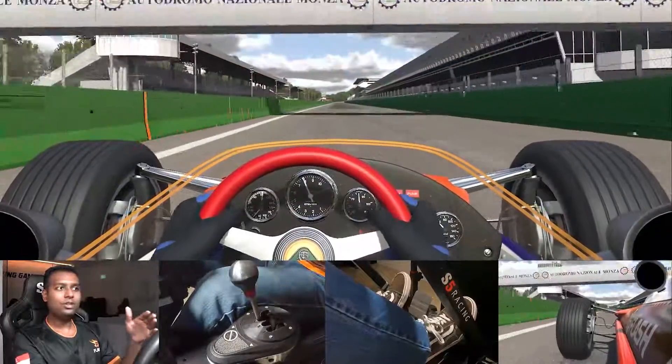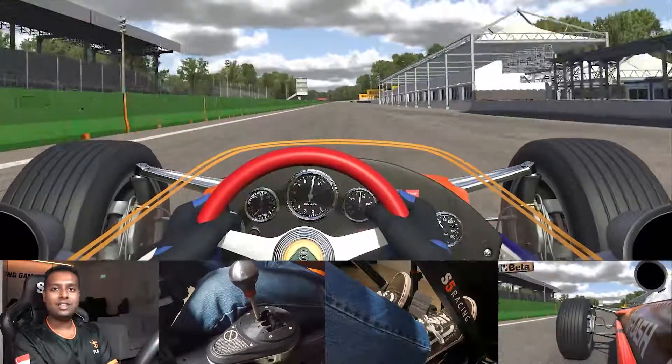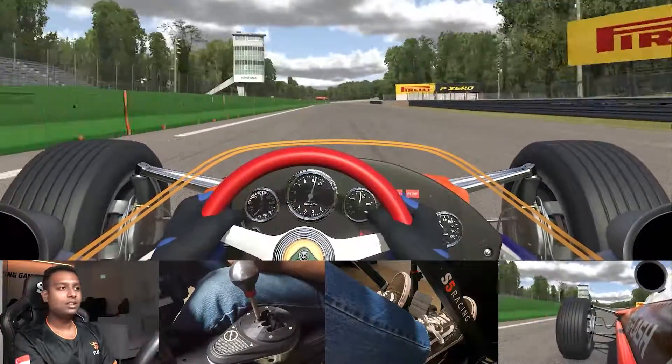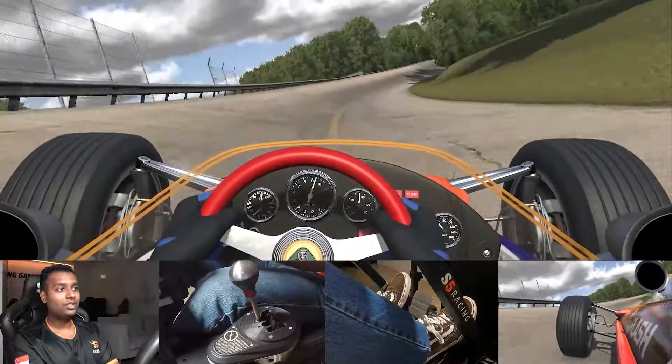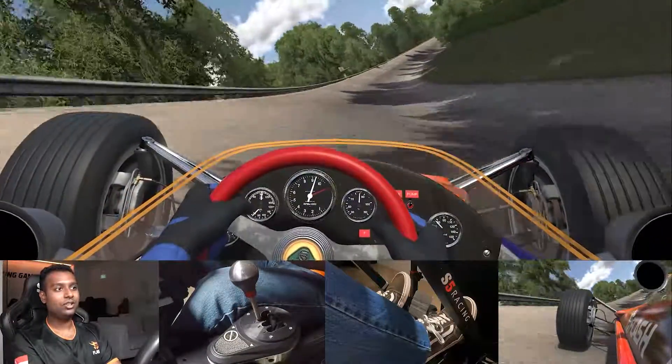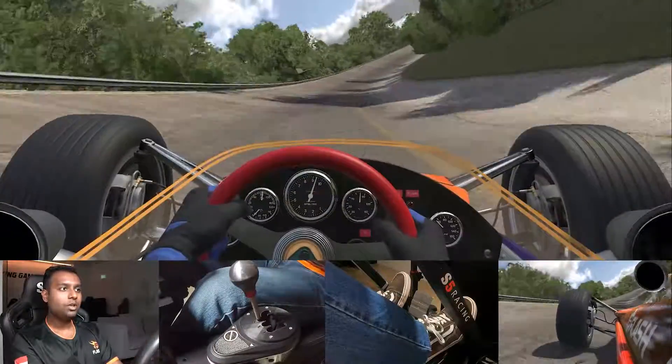You're probably used to the normal Monza layout, but right now we're going to use the old oval banking. The car has fifth gear and goes up to 297. We are coming out onto the first oval banking and the trick is to just keep it as smooth as possible — go down the middle of the track.